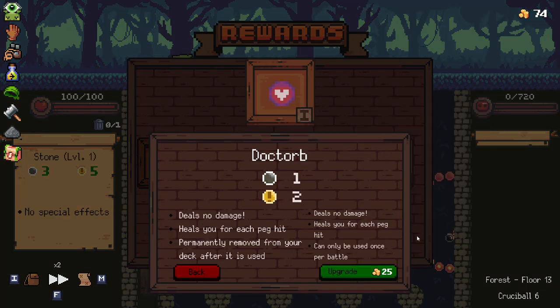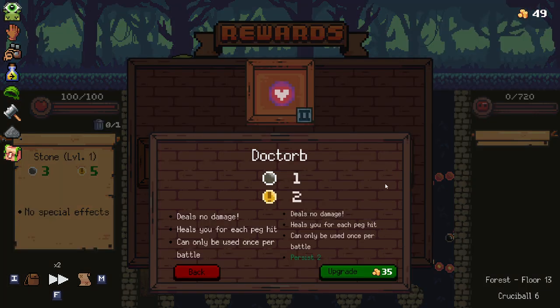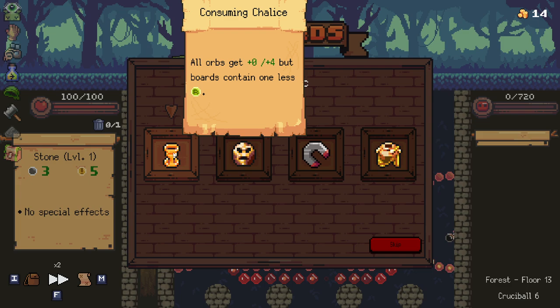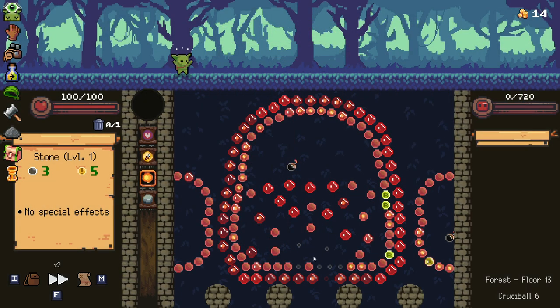Deals no damage, heals your future peg hit, can only be used once per battle - so it's once per battle at the minute. If we upgrade it, it persists two. All orbs get plus four to crit, but we get one less refresh. Considering we just added a bunch of refreshes, I think that's really good.